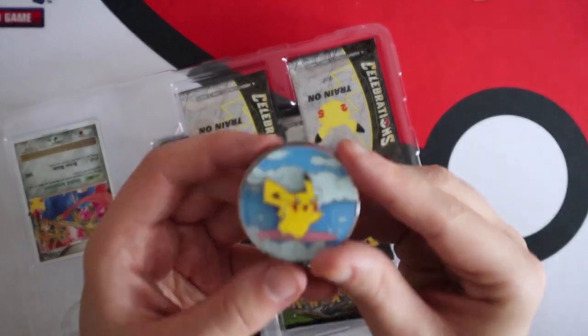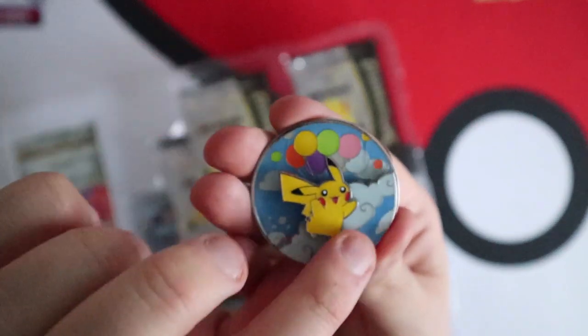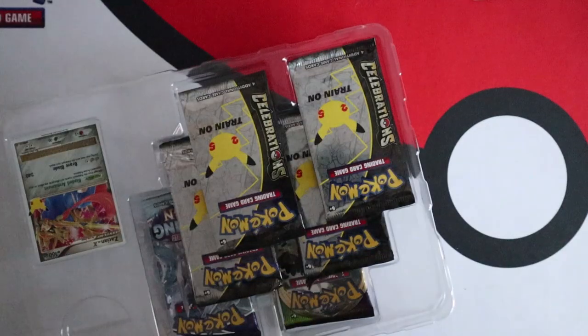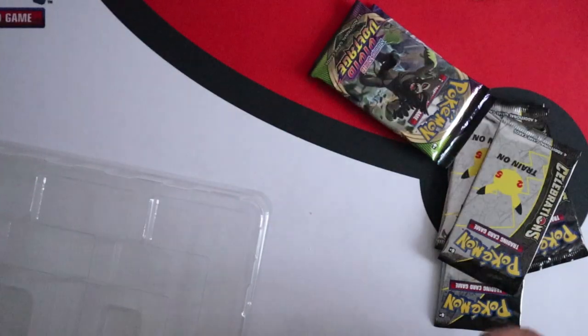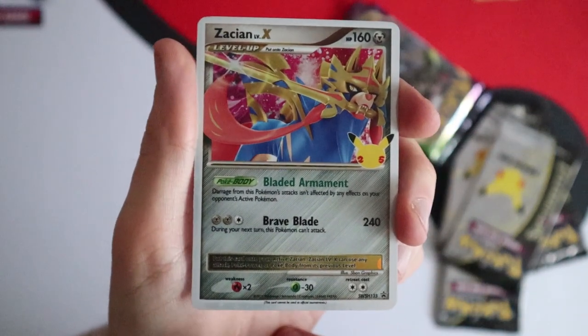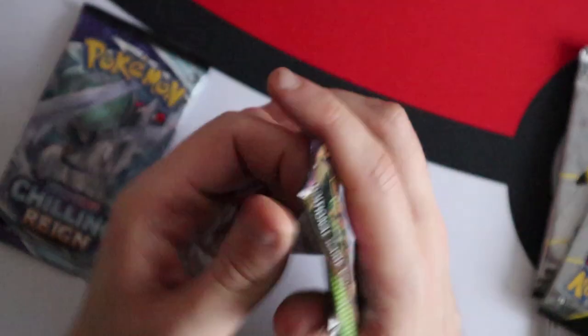The pin features Pikachu surfing, but now he's flying! And now he's surfing, now he's flying — I love that. We have the lovely Zacian Level X promo. Now this cannot be played competitively, much like the Greninja Gold Star and the other promos, but it's still a lovely card.